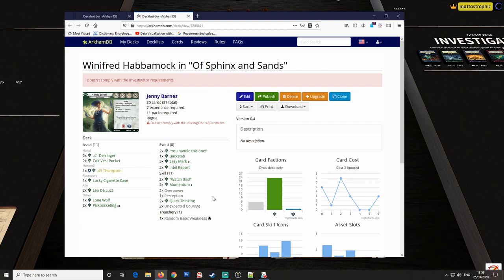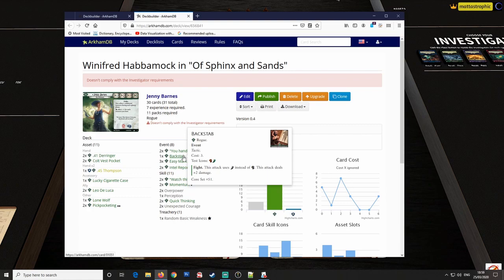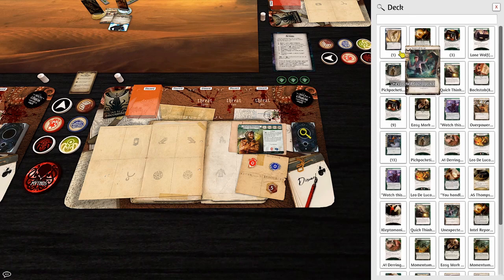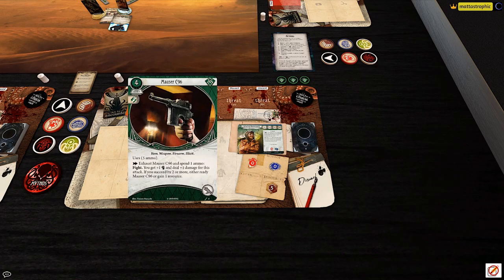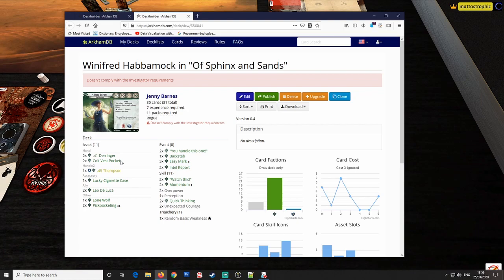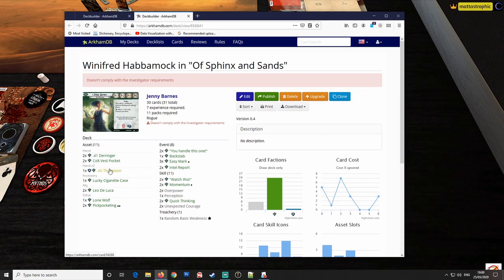Winifred is basically the enemy-handling specialist. I've got Derringers, Thompsons, and a Backstab because it can deal three damage. Winifred has athletics of five just starting out. I'm also trying a card called Mauser C96, not yet on ArkhamDB — it gives plus one combat and additional damage, and if she succeeds by a lot she can use it multiple times in a turn. I've also got Intel Reports to discover clues at high shroud locations in case Ursula and Winifred get split up.